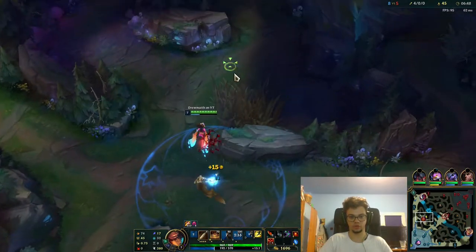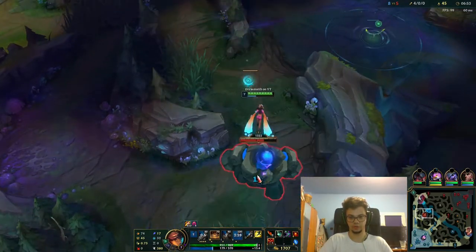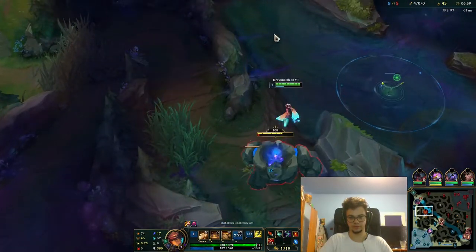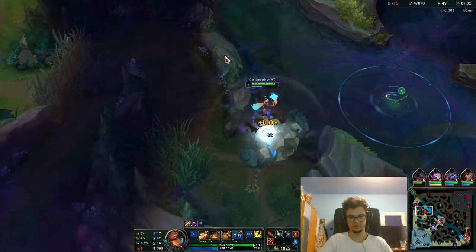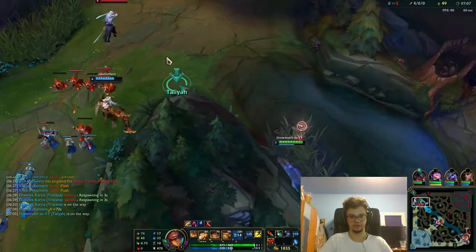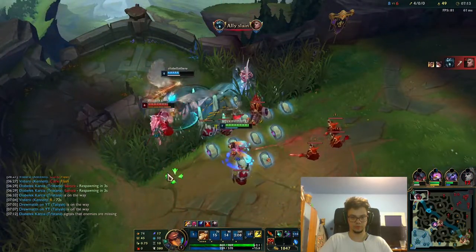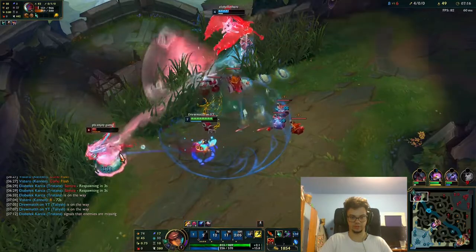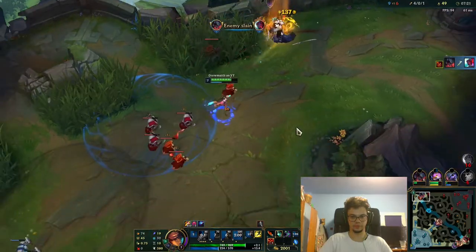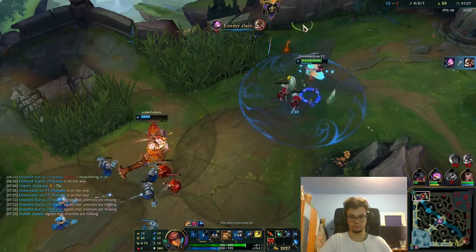I'll go top again because that's a free kill for me. Yone is hitting level 6 and wants to fight the Aatrox. The only problem is Aatrox might lose this fight — but he can kill Yone. We're going to push it in. Karthus is on both sides. Corki dies mid. I have to get to both sides. I have a lot of gold. We can do one on Rift Herald.